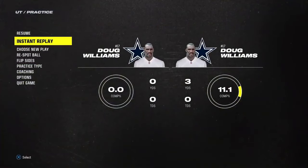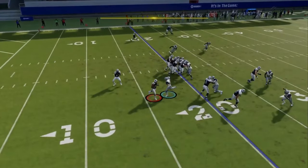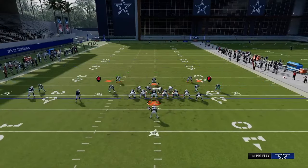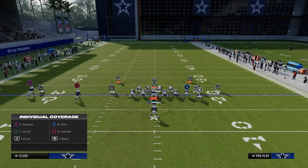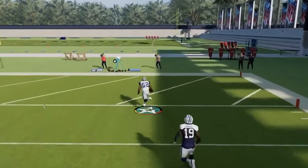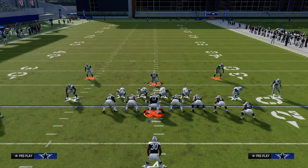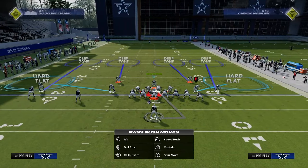Now that we've taken away the run, one of the things we have to look at is can we take away the pass as well? This would be an obvious bubble screen — they'd throw it for a pretty good gain. The way to take away the bubble screen is to simply pass commit, crash down, shade outside and underneath, stand right here, man your user up, then hold him preset. Now if they try to throw the bubble screen, it gets broken up. You have to shade outside and underneath and pass commit to really help with bubble screens.